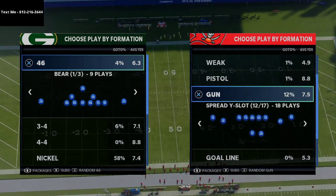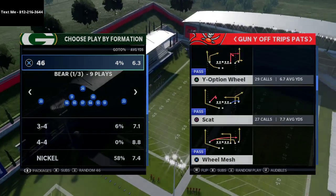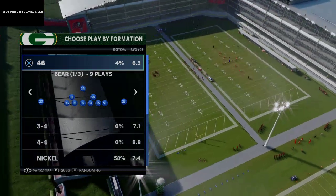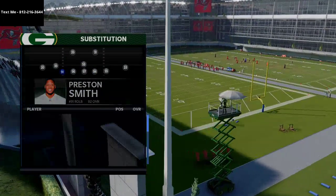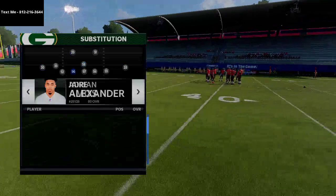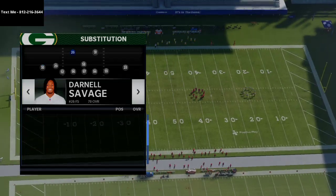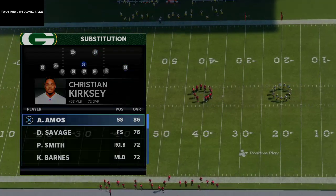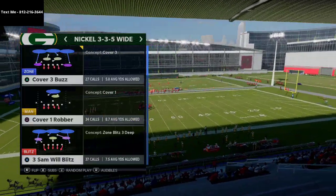I've been getting a lot of questions about defense — people asking how I have such good defense, only giving up about 10 to 14 points a game. A lot of people have been running Nickel 3-3-5 wide, and I think it's one of the better defenses in the game because it can stop a little bit of everything. I have a full ebook on it in the description covering Nickel 3-3-5 normal and Nickel 3-3-5 wide, which gives you the best personnel possible on the field — that's why I say the 4-6 playbook is so much better than any other.